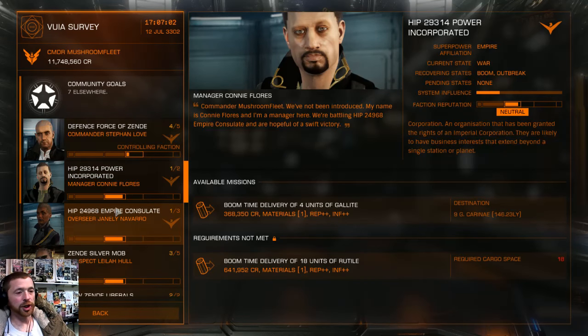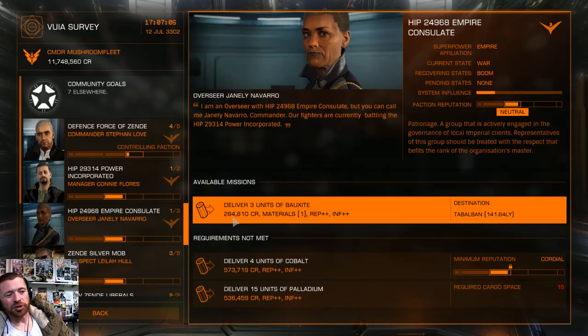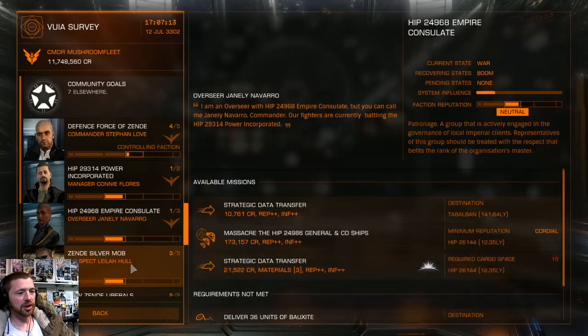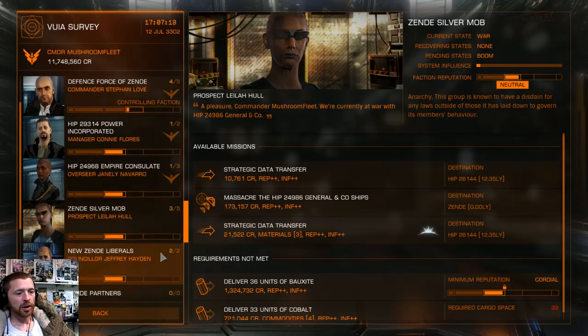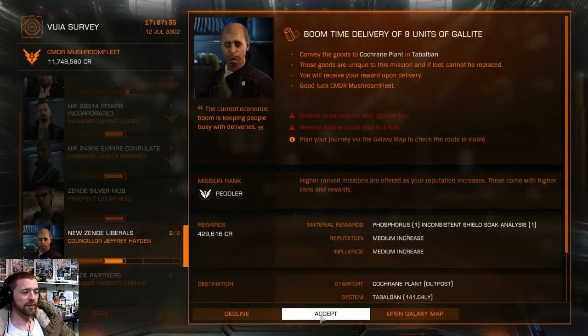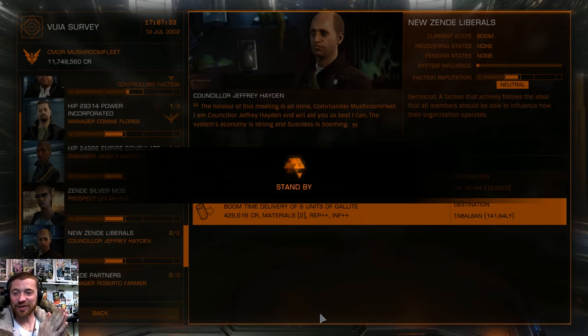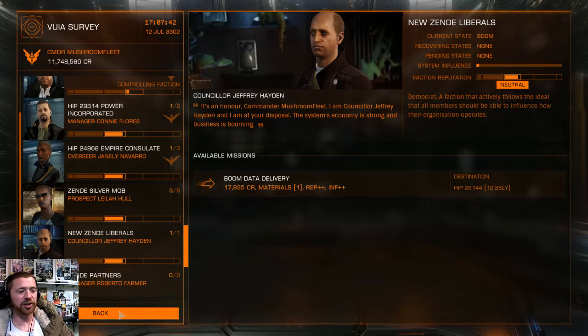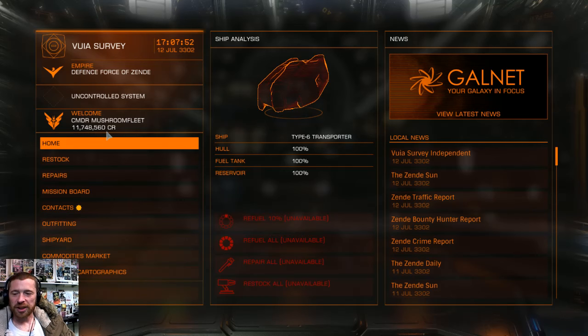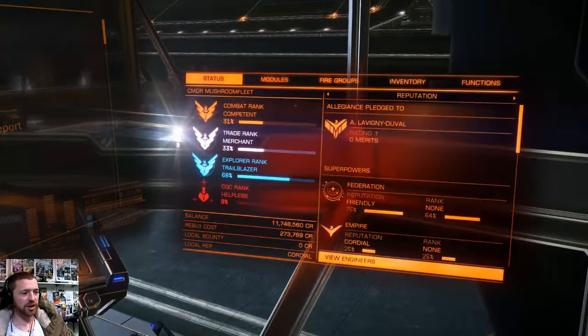Hip 9G Karanay - no. Tabalban - only 284,000, no. Is it going to Cochrane? I don't know. New Zendi Liberals: 9 units of Gallite for 429,000. Now we're touching on two million for this run! This is where it gets fun because I could die and lose everything. Do I fly without insurance? I've got like 12 million credits for insurance. The rebuy is only 273,000 - so it's safe. You only lose the mission.